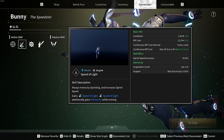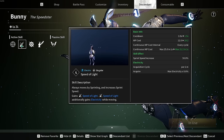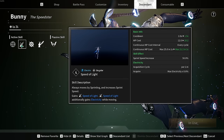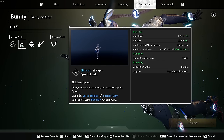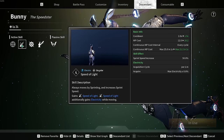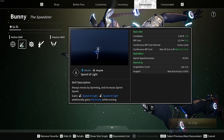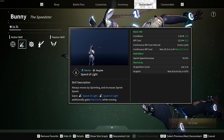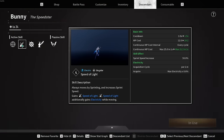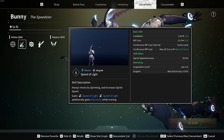Speed of Light uses magic power — specifically an MP cost of 12. When you activate this ability, you gain electricity while moving. You gain electricity even while slowly running normally, you gain more when sprinting, and you gain way more when Speed of Light is active.